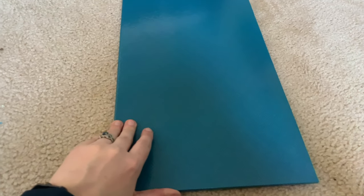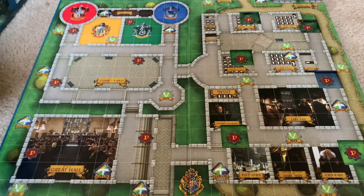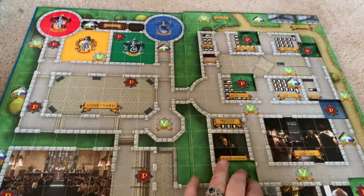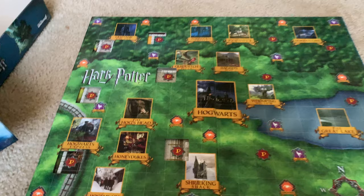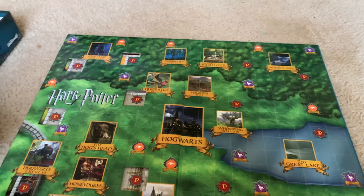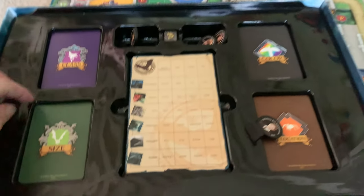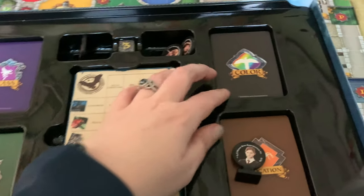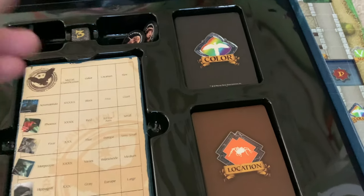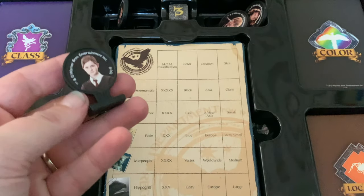This is gonna be the Magical Beasts board game. And the inside — so this is the inside of Hogwarts. You flip to the outside of Hogwarts for some of the places, that's pretty cool. So here's what's inside: we have size cards, class cards, color, and notation.